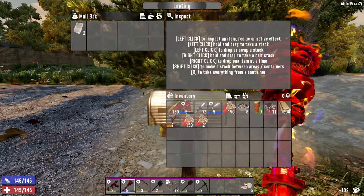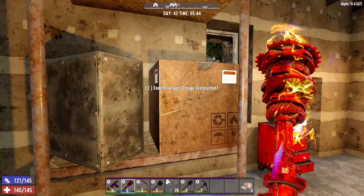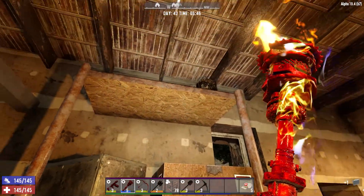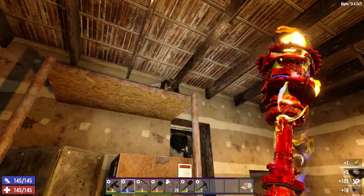This is either restocked or I never checked it. We cleaned out this car, but let's clean out this place. That's what we're looking for — brass radiators. We will want a lot of brass radiators. Lead is always good. I'll even take a seed.